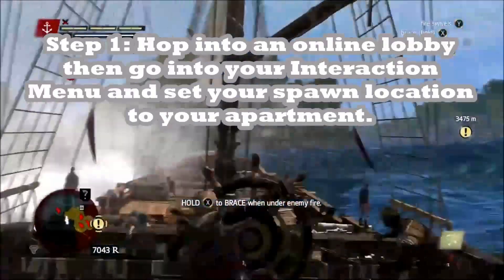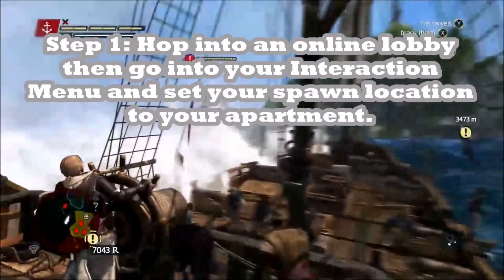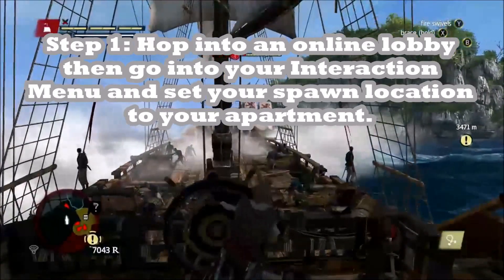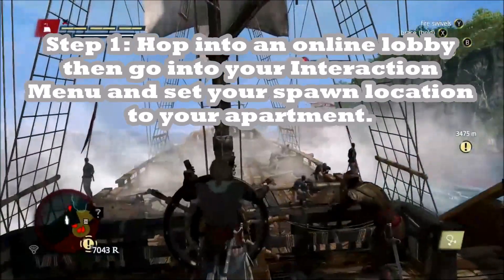Step 1: Hop into an online lobby, then go into your interaction menu and set your spawn location to your apartment. Otherwise this won't work at all.